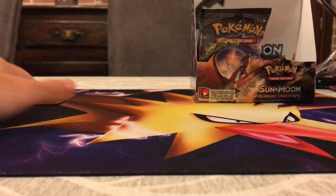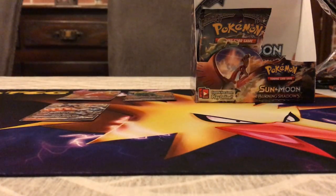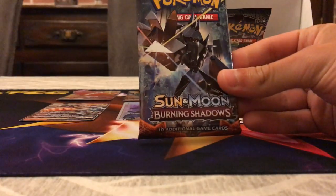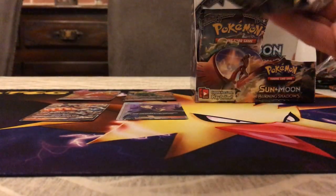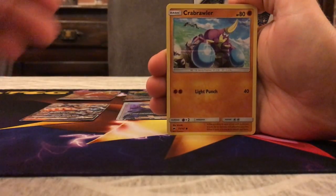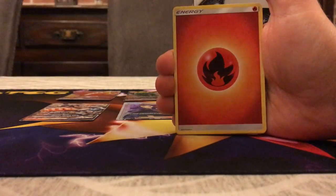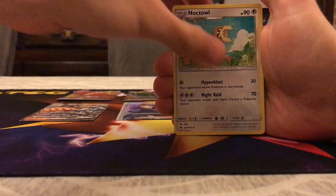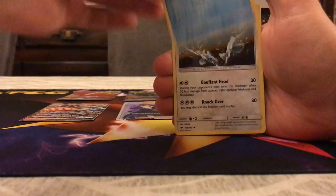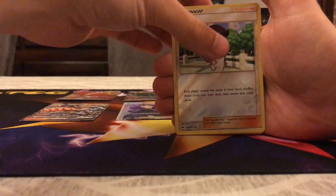The Necrozma pack — let's demolish it. Krokorok, Inkay, Ledyba, Caterpie, Sandygast, an Energy, Noctowl, Simipour, Bouffalant, Reverse Wicki — that is not wicked — and the rare is Bewear. I wasn't beware of that.